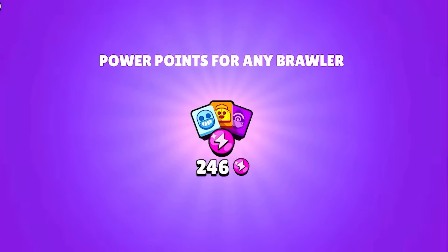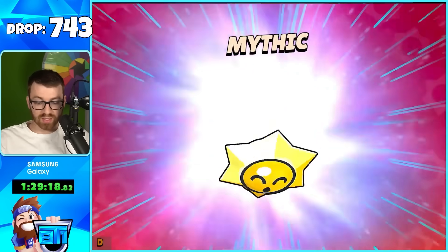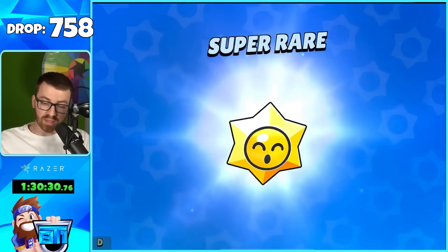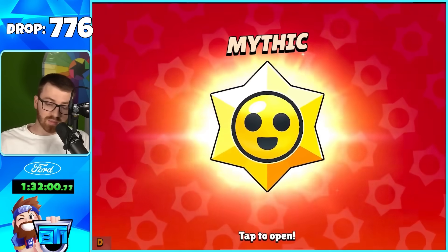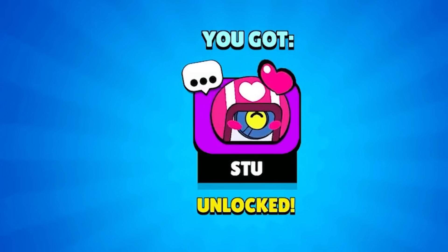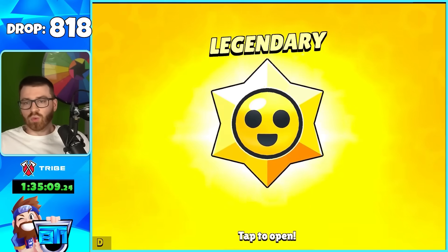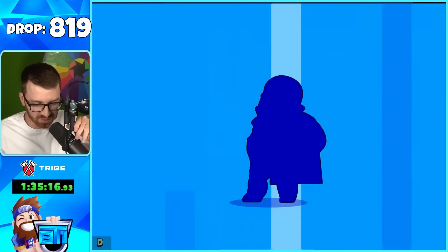Back to back Mythics — 100 credits, we're getting close. I haven't pulled an actual brawler from the Mythics yet, only from the Legendaries. Back to back Mythics again — a ton of coins. Then a Legendary with an Epic pin — the Stew heart pin. I don't think I own this pin on my main account! First batch Legendary — we get a Primo skin.